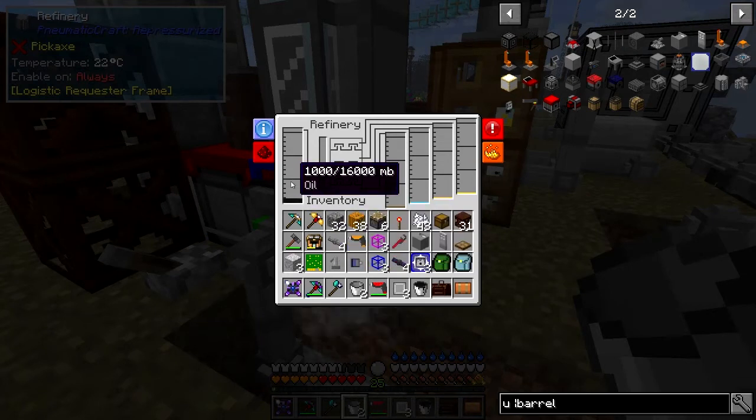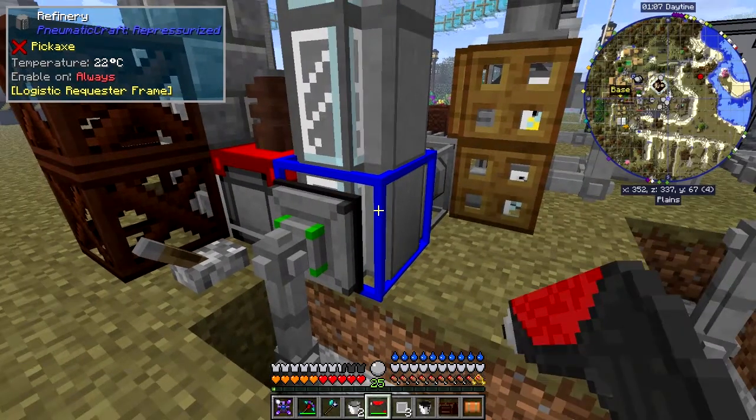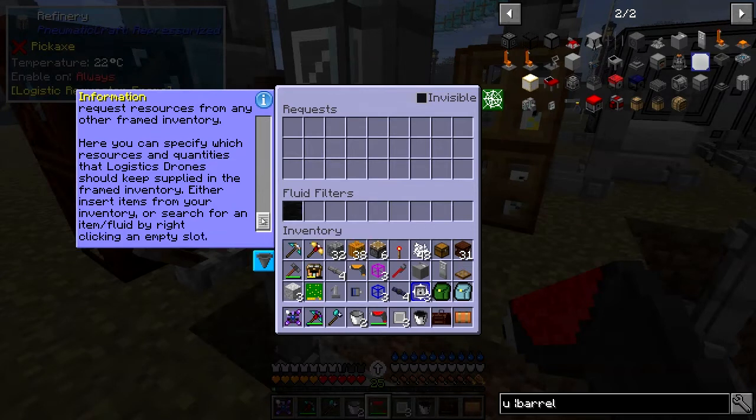Now we want more than one bucket of oil. How do we get more than one bucket? We have to come back to this frame and look at the information — you can specify the request amount.